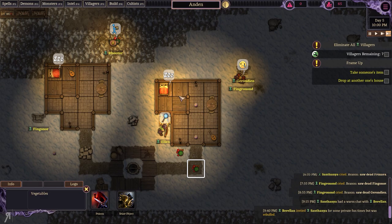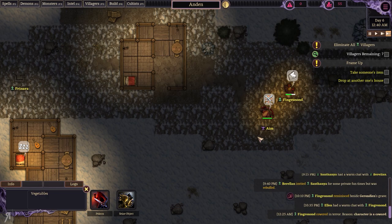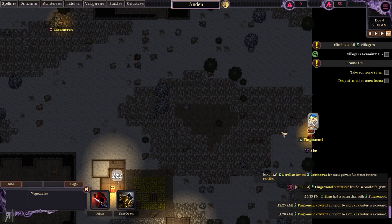Let's summon a demon. Get him — he's doing so much damage! That guy does so much damage. I'm actually really surprised that he did so much damage there.